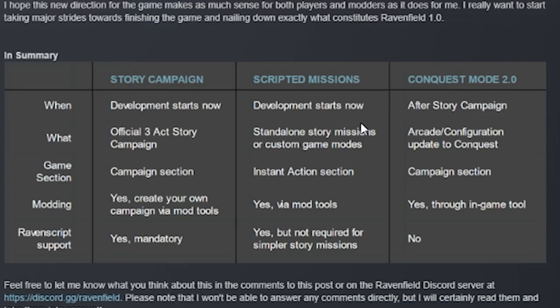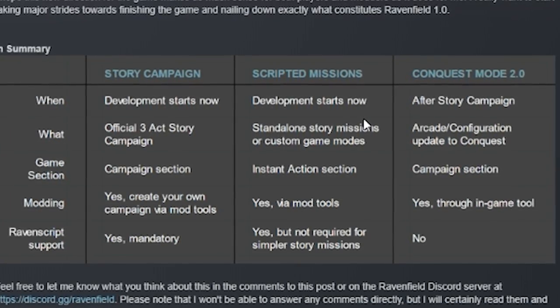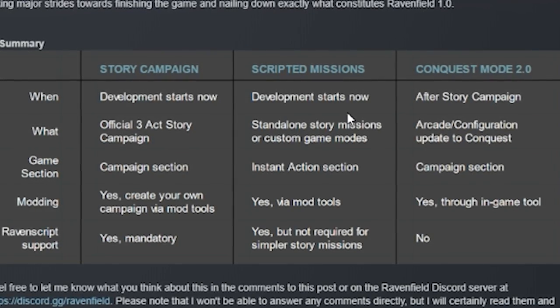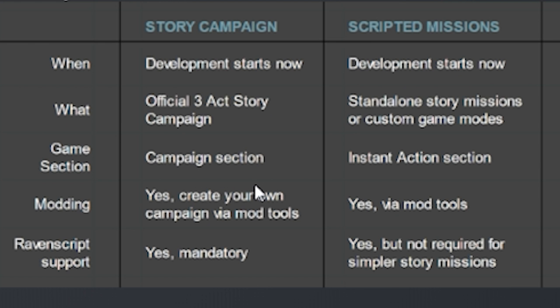Honestly, I'm all for it. Conquest mode is going to add a lot of replayability, but campaign was something we were curious about since the beginning. It's nice that they're communicating when all these changes are coming. We're also jumping into a cool custom map, but this is pretty big — the game's on sale, we got big things coming: a three-act story campaign, and modded campaigns will be available.